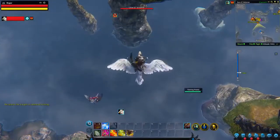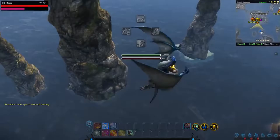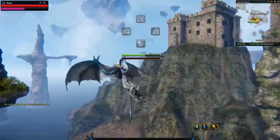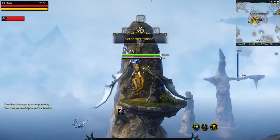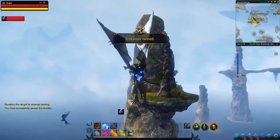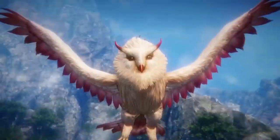To capture your mount, jump when the time is right, then hold on tight! Once mounted, you'll be prompted to calm the beast down in order to successfully tame it. Success! You are now ready to traverse the world on the backs of the beasts of Icarus.